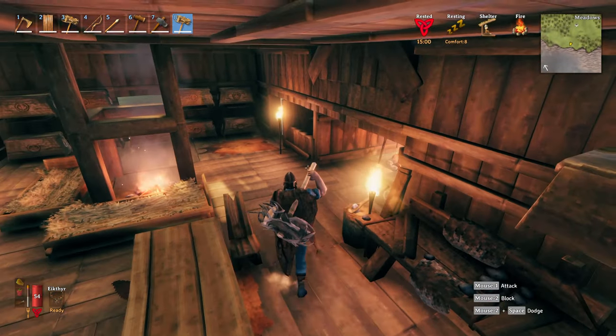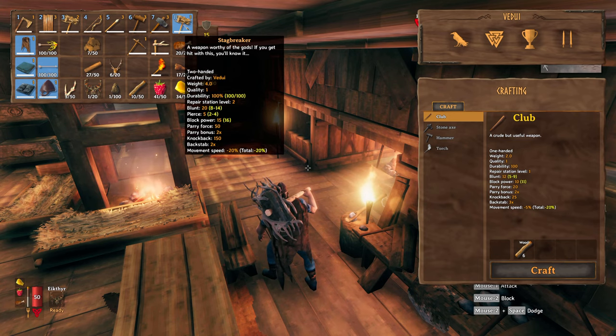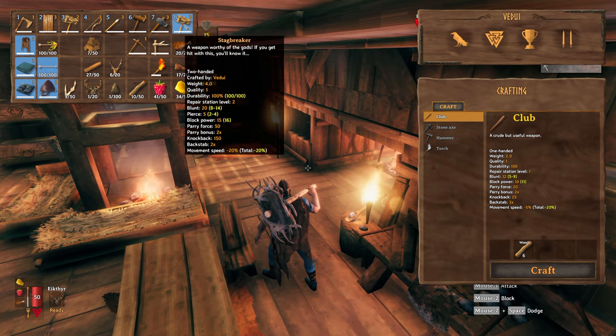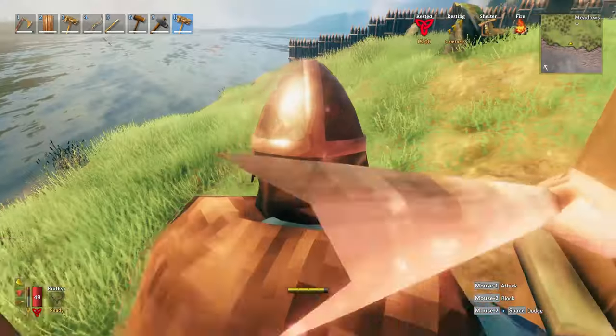Doesn't that just look amazing? It is a two-handed weapon. It's quality one. Durability is 100, so it's all right. Repair station two, which is the same as crafting. Blunt damage is 20 — not too bad, definitely better than the club. You can block and parry, which is fine. It does make you slow to walk around, but the aim of using this is really when you're facing a group of enemies or you can get the first bash in.